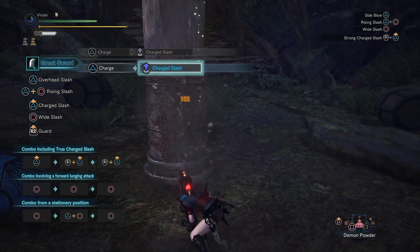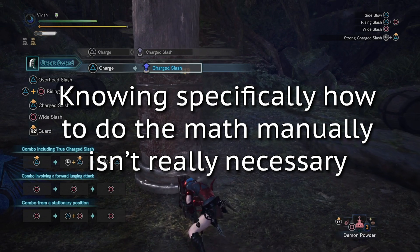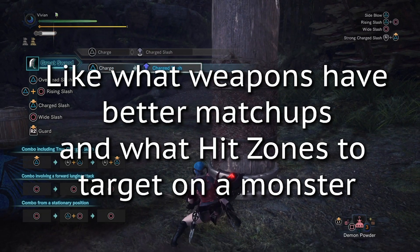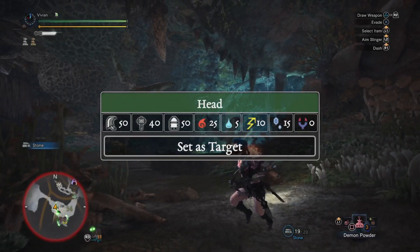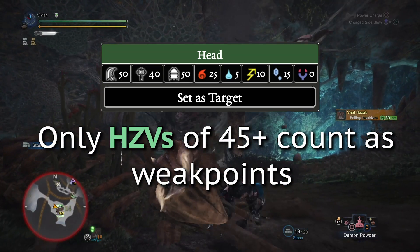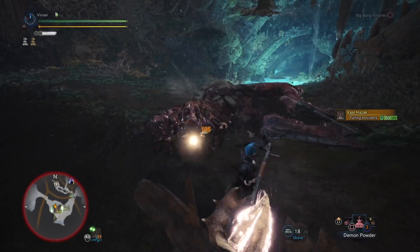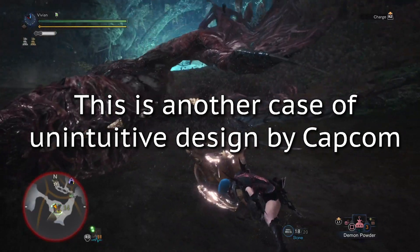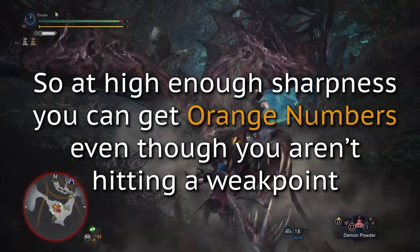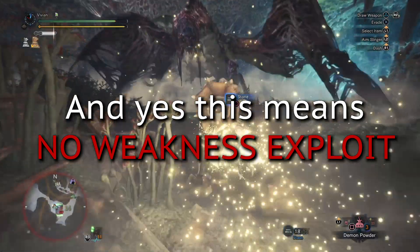Do I really need to know the math? The game already tells me how much damage I do. It's true that knowing the math and being able to do it isn't really that necessary. However, understanding hit zone values is very important because it can be crucial to understanding what weapon to use on what monsters and what hit zones to attack. For example, let's look at Valhazak's head. An important thing to know with hit zone values for raw damage is that only hit zone values of 45 or above count as weak points. Hold on — when I use hammer or shield bash on Valhazak's head, it gives me orange numbers. Doesn't that mean it's a weak point? Well, no. This is another case of unintuitive design on Capcom's part. What color your damage numbers are is actually based on the combination of your sharpness and the hit zone value. This means that at higher levels of sharpness, you will actually get orange numbers on hit zones that aren't actually considered weak points — and yes, this means Weakness Exploit does not apply to those attacks.